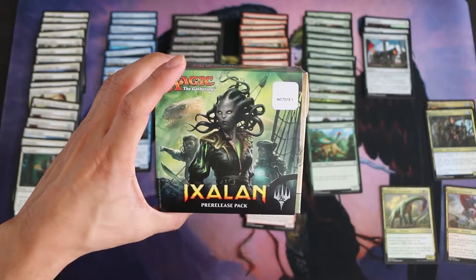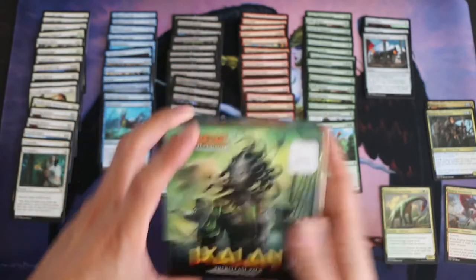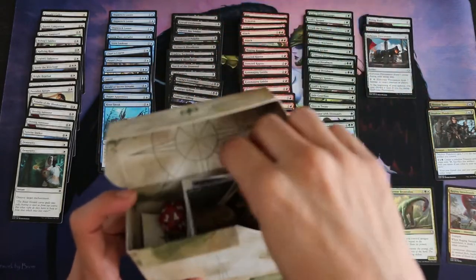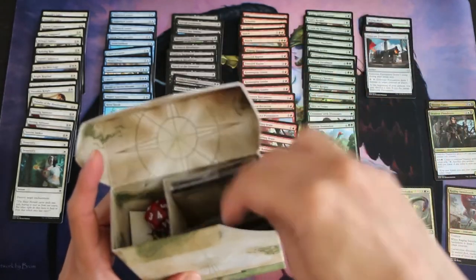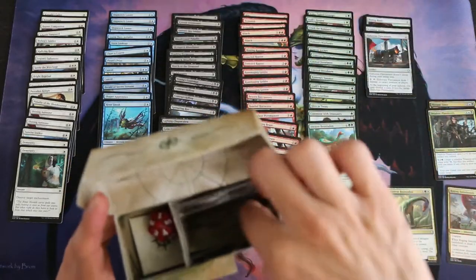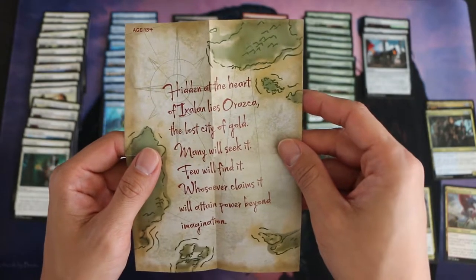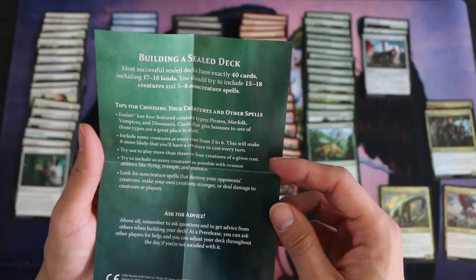This is Refresh and I went to Ixalan pre-release. This is the pre-release pack that I got. Inside I got this cool spin-down counter in red, this card divider with a weapon on it, one promo foil Glacial Fortress, a little treasure map, and some information on how to build a sealed deck.